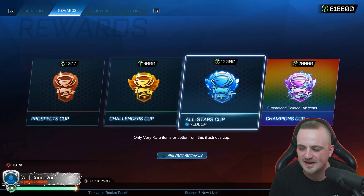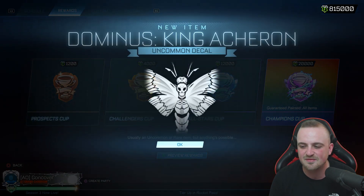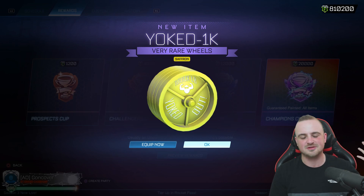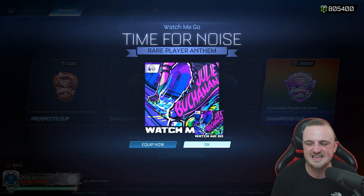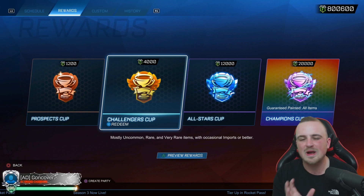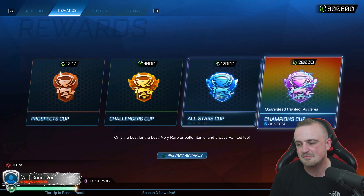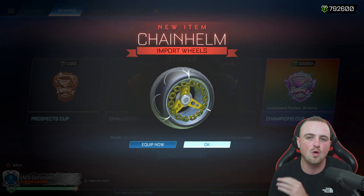As you can see, there are a ton of credits. They want me to open a variety of cups. I'll start with a few prospect cups, maybe go down to 800,000 or something. We've got a titanium white uncommon — it'd be cool if we get a painted edgewise as well. I'm not going to spend too long on the prospect cups because they're not particularly great. I'll go down to about 800,000, then open 25 challenger cups, maybe 25,000 credits worth, getting us down to 700,000. Champions cups will open 10 to get us down to half a million, then 40 all-star cups — just a big variety of all the cups in Rocket League.